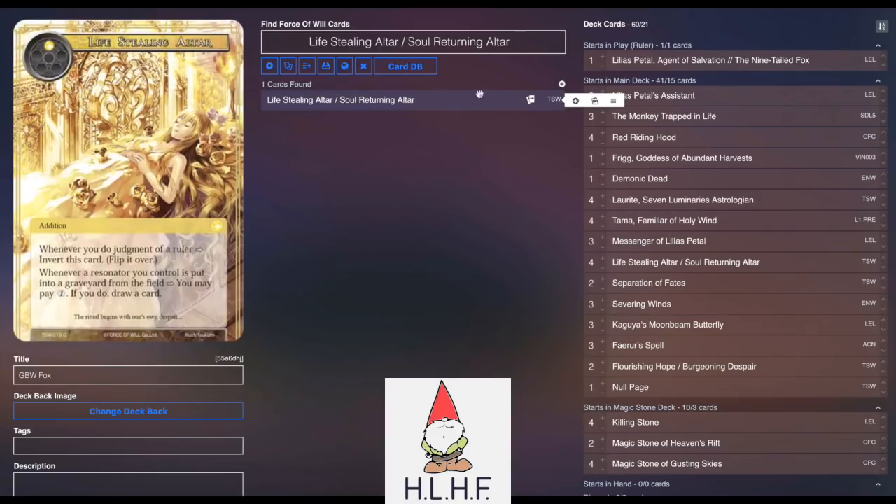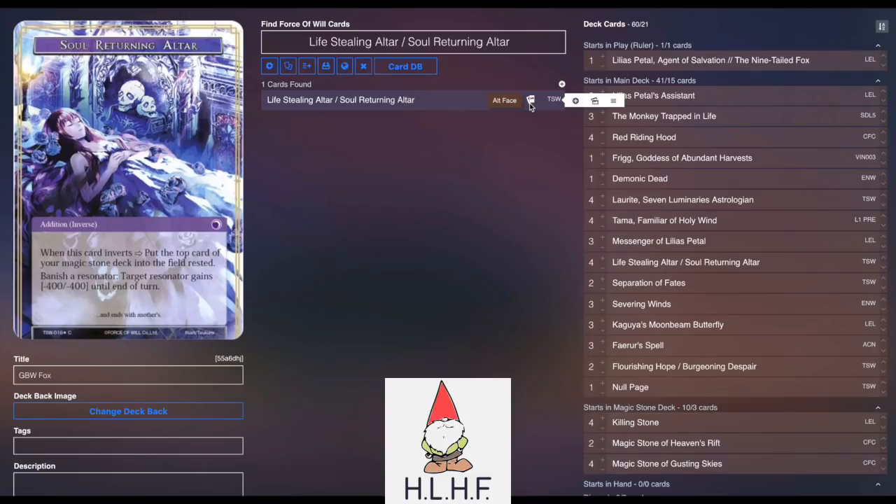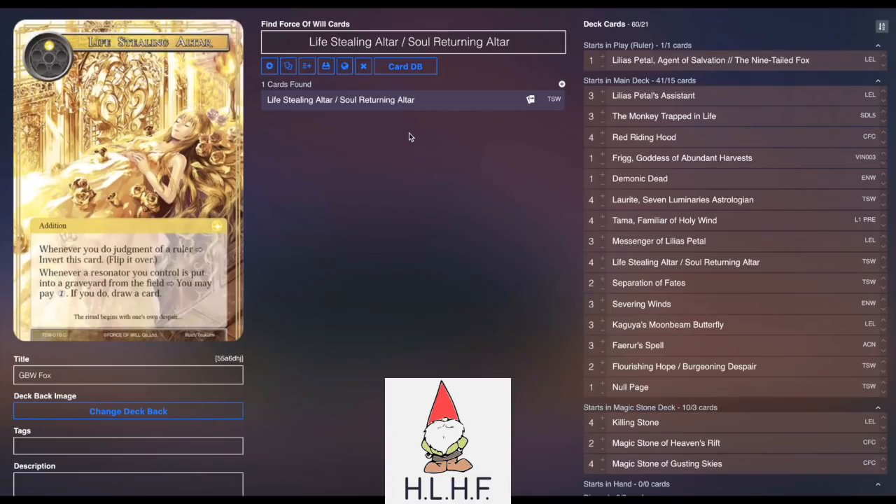If you imagine having both a Life Stealing and a Soul Returning Altar, for 500 life and one will, by sacrificing Demonic Dead you've essentially given something minus four, minus four, and drawn a card. This is pretty much like having Space Time Anomaly back, which was a very, very powerful control card. You're still having to pay life as opposed to will, so you don't want to abuse it too much. But if you're doing that to help get through 15 damage to your opponent with an Ammit, it can be a trade you need to have happen, especially since Ammit is so great at helping you regain life. All in all, Life Stealing / Soul Returning Altar is a card that Fox just needs to play to even remotely stay relevant.